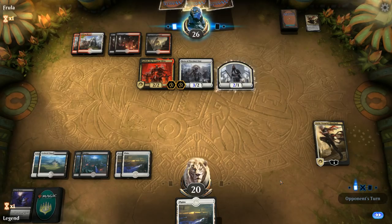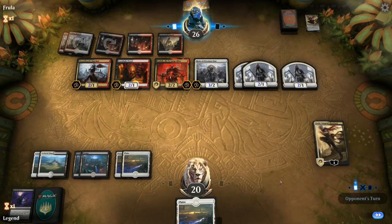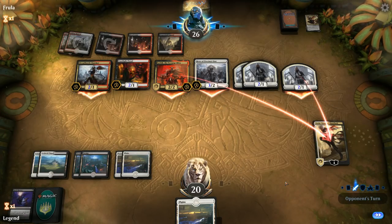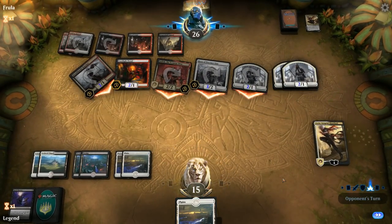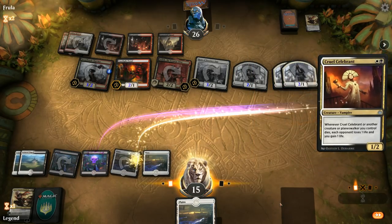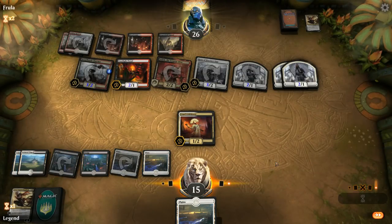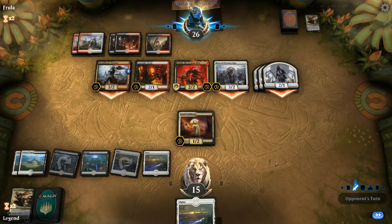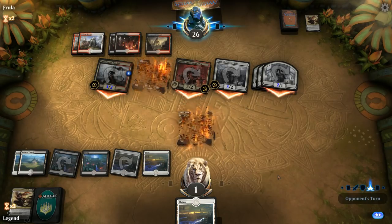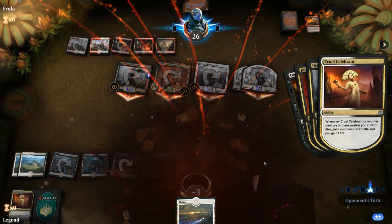We look for draws that can save us — Bontu could be good. We draw Dreadhorde Butcher, interesting when we don't have blockers. A lone Celebrant isn't going to do much here. The Mardu build wins this game over the black-white one, though our draw wasn't great — no Reapers, Bontus, or Priests, whereas the opponent had pretty good draws. Footlight Fiend and Judith finish us off.